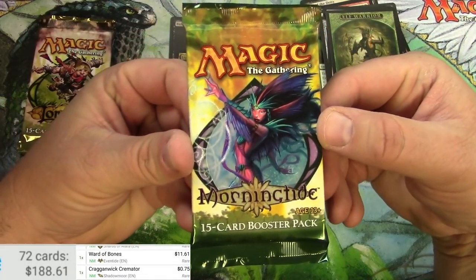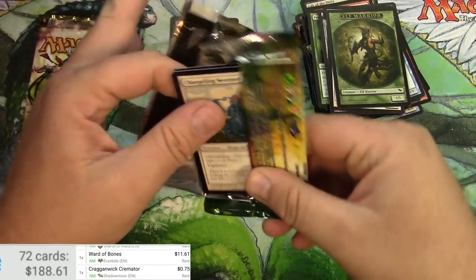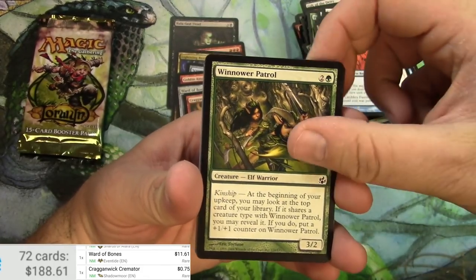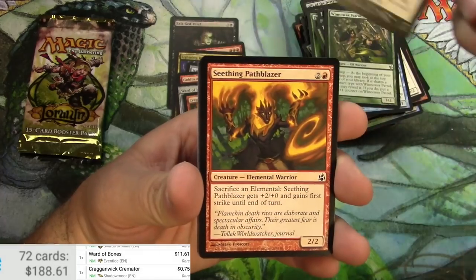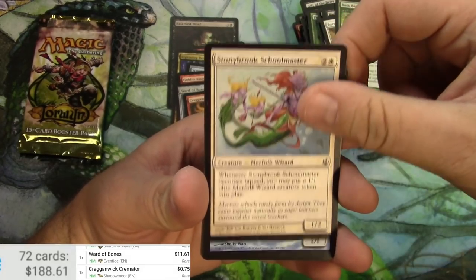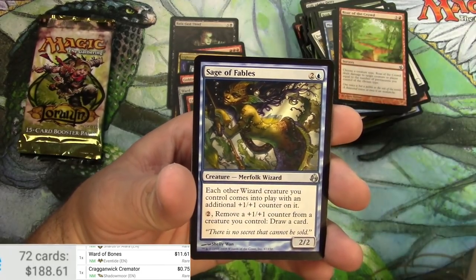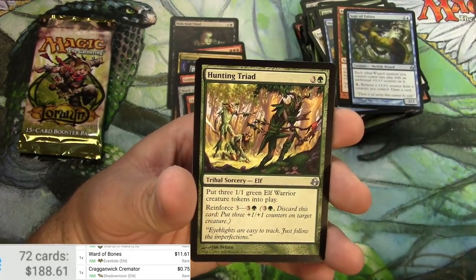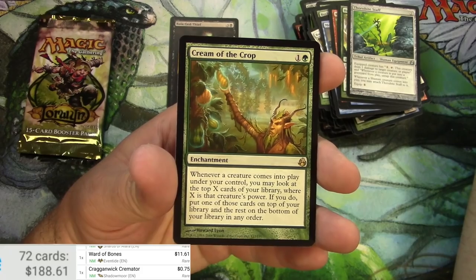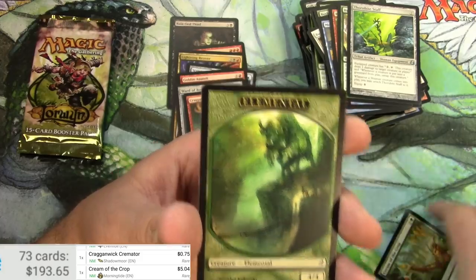Morningtide is next. Sentinels, Faerie, the pack's Disdain, Boss Bannerette, Schoolmaster — some good commons here — Roar of the Crowd, Sage of Fables, Hunting Triad, Thornbite Staff — it's on commons too — and Cream of the Crop. Elemental token. Cream of the Crop is about five bucks.